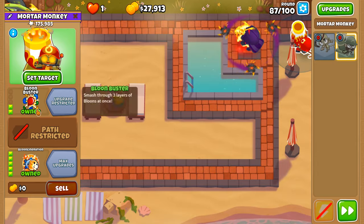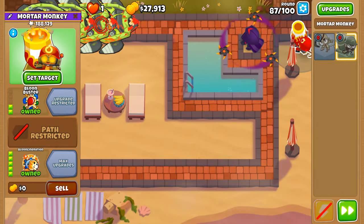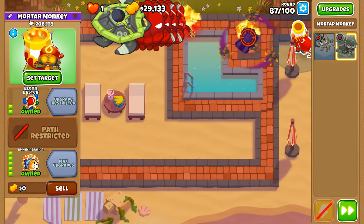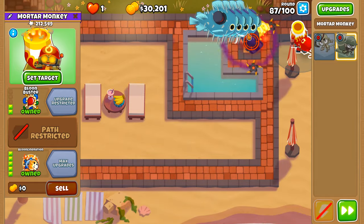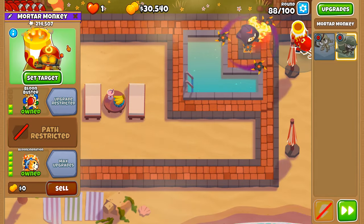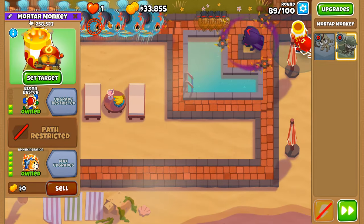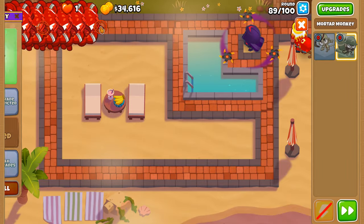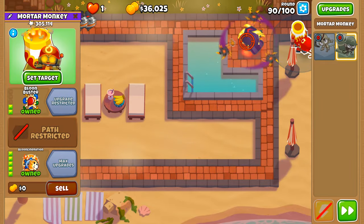One of the biggest advantages of Balloon Incineration is that it removes the fortified layer, although it's very bad for the Sapper achievement, since removing the fortified property counts as a pop of a non-fortified balloon. I think the best way to get Sapper is to play Alternate Bloons Rounds, since there are generally more fortified balloons there than in Impoppable or CHIMPS. Any tower or upgrade that just removes the fortified property is also very bad for Sapper.